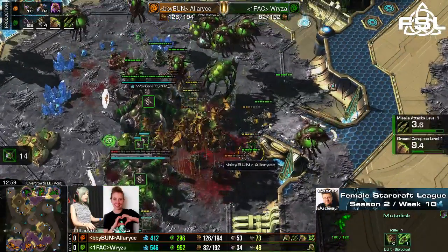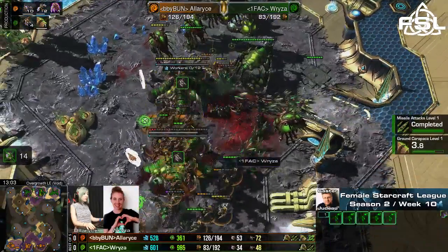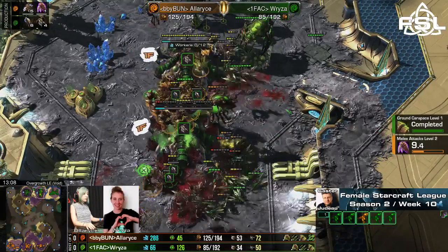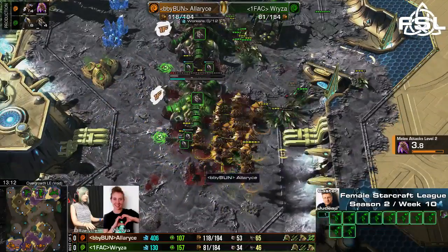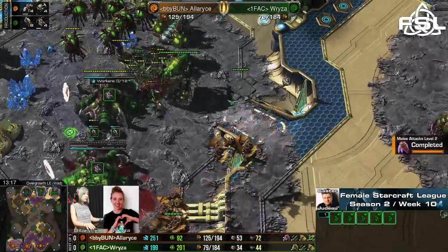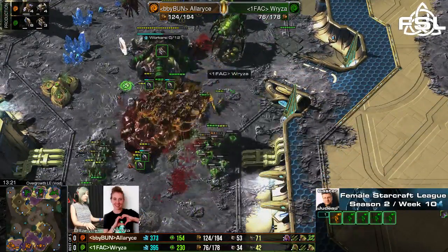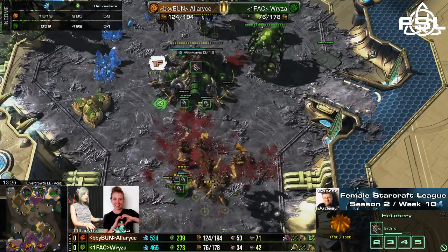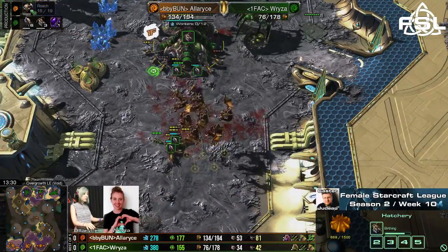The bad thing is that Ryza didn't have any time to get the Infestors out. This fight would have looked completely different if Ryza had managed to get the Infestors out in time and just gotten a good chain Fungal on most of these Mutalisks. But now it seems as if it's mostly done. Ryza just drops below 100 supply — she's still on kind of three bases, but her economy is just tarnished. No way for her to get back.